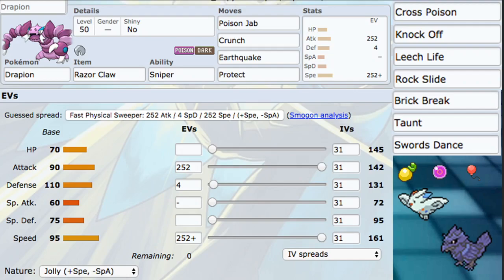A couple of other coverage attacks include Leech Life and Rock Slide. We also have Brick Break for coverage and utility. For setup, we have Swords Dance to make ourselves really strong, and we also have Taunt as an option, which is a very good move.